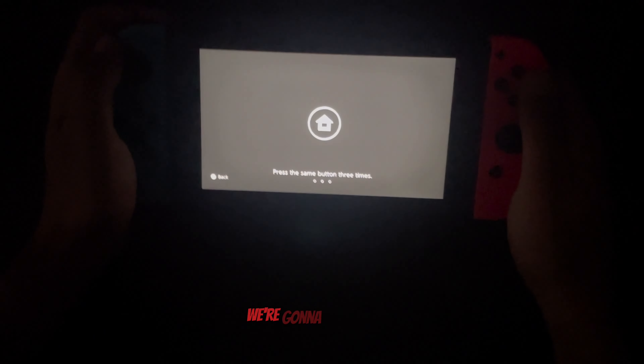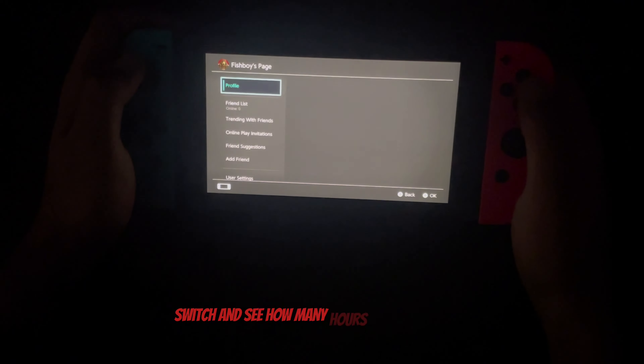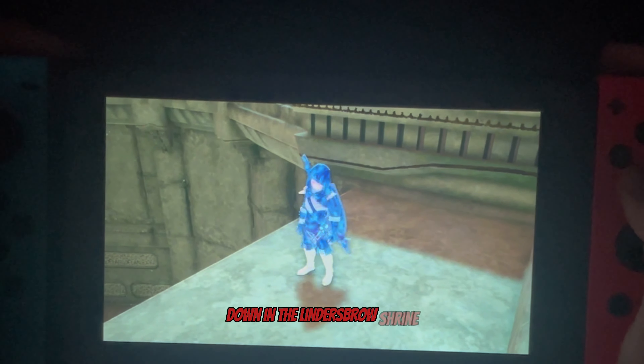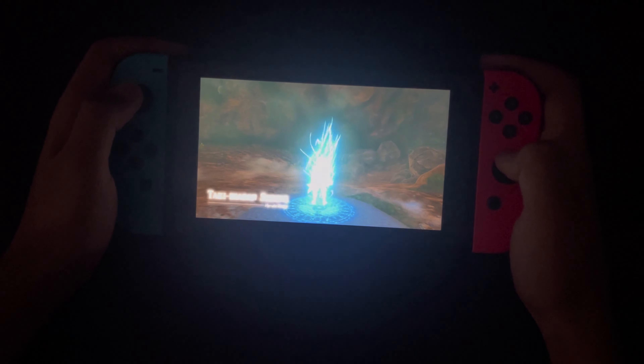Starting off we're going to pull out our Switch and see how many hours I've got in the game. 50 already — I got this game pretty recently so that's quite a lot, I can't put it down. So first we gotta go find the Gloomhands down in the Lindersboro Shrine directly below the Skyview Tower, we make our way there to find the Gloomhands.